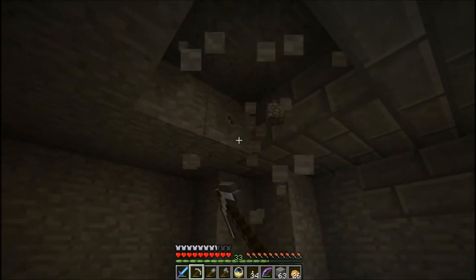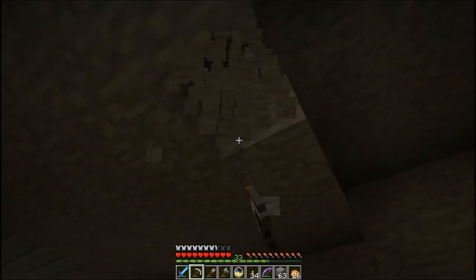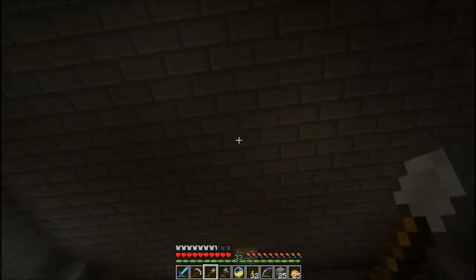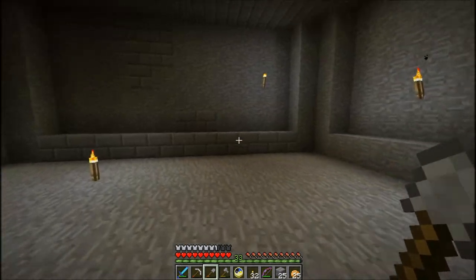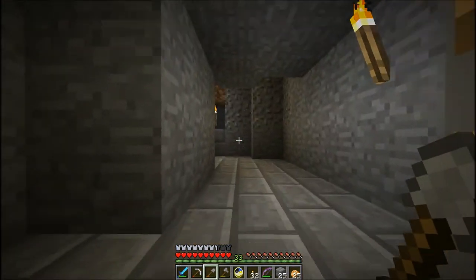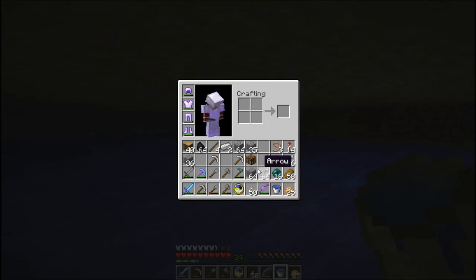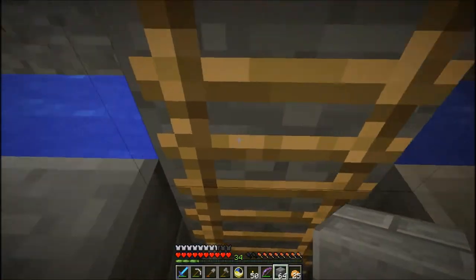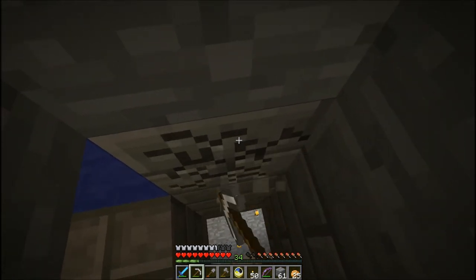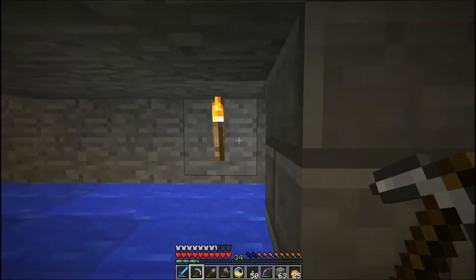My villagers keep getting injured. I know I'm going to lose some, and they're named, which is wasteful. That's why I don't hang around this village too long — I can't figure out where they're falling from. They're not dying though. So here's the room, unfinished. I'm going to brick the entire ceiling, brick the floor, brick all the walls up, and then figure out where the pillars are going to go. I was thinking about putting four pillars in here, probably not more than that. Up here is where the water is going to be.